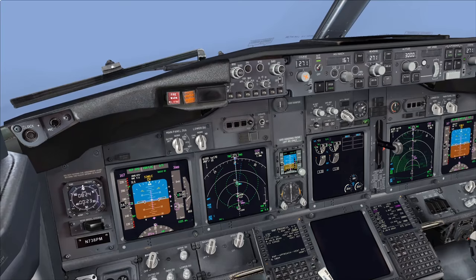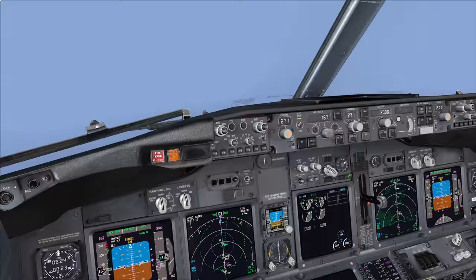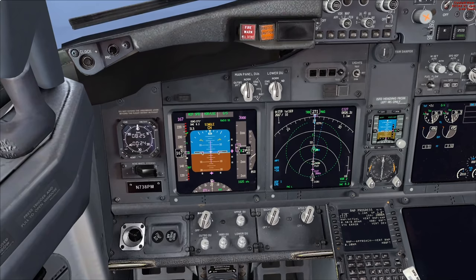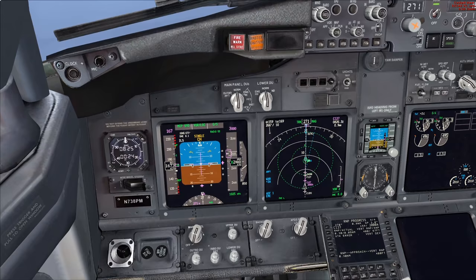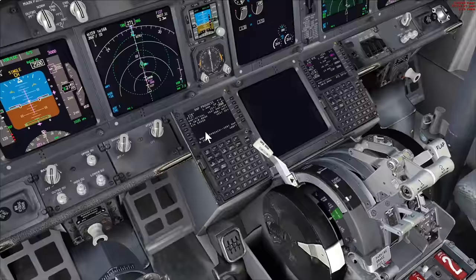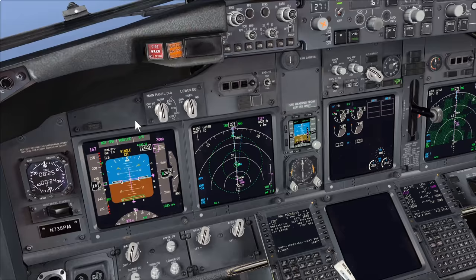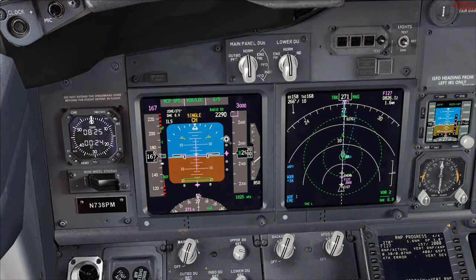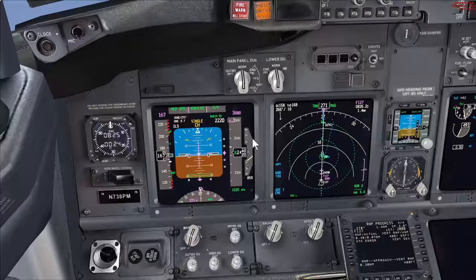Imagine we've contacted Tower - we're established on the Cat 3 ILS runway 27. Tower clears us to land, we turn on all forward-facing landing lights, and the surface wind is 270 at 5 knots. We can now fly this like any normal Category 1 ILS approach except there are a few additional callouts and FMA annunciations you won't usually see. At 2,500 feet the radio altimeter becomes alive and starts counting down. At 1,000 feet RA it turns into a dial, and the 50-feet RA symbol will appear as a little green triangle showing where the minimums are.